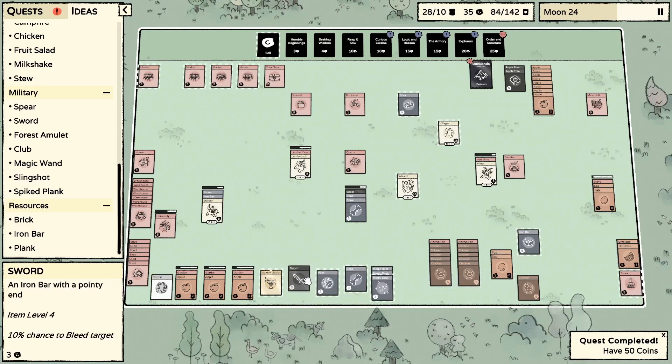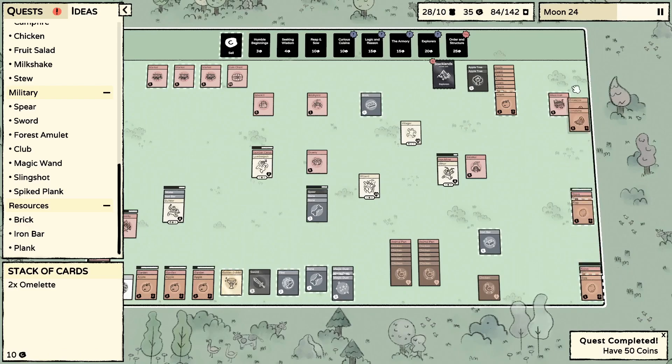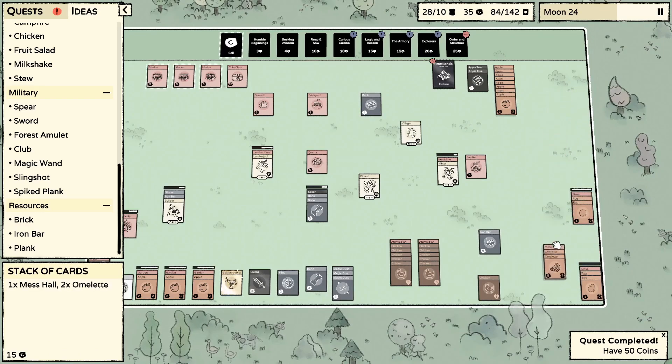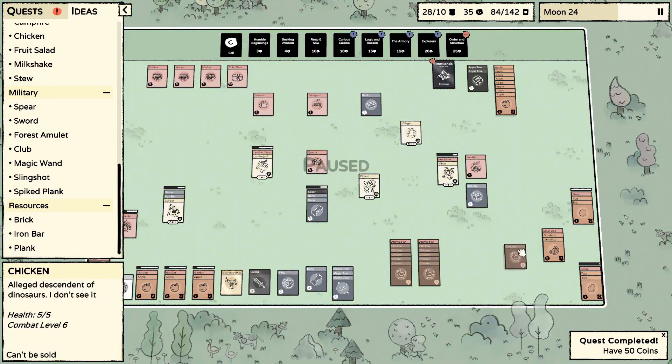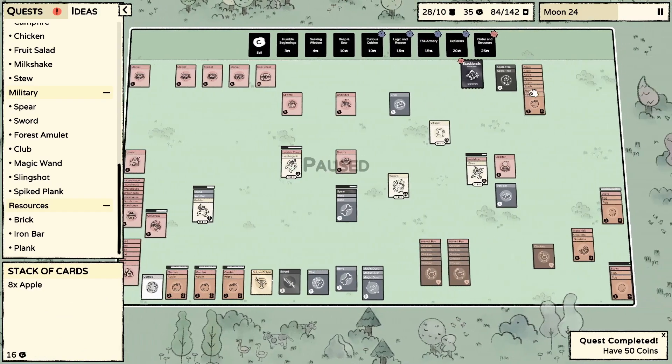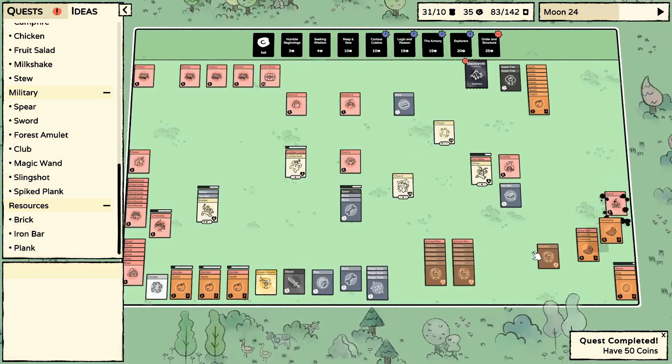I wonder if there's a way to make a magic sword — maybe you need the smithy for that, I can't quite remember. Two omelets — put those up on the mess hall please. We've got an extra chicken now so we're going to have to start thinking about another animal pen.